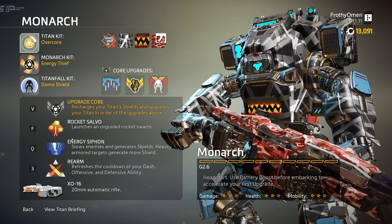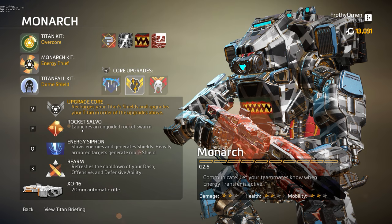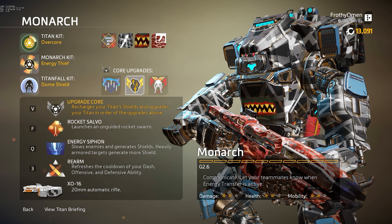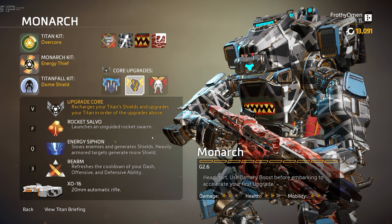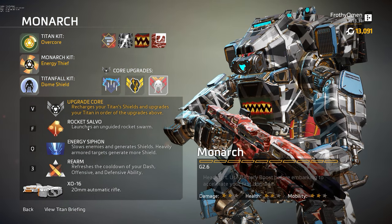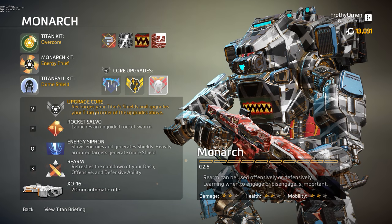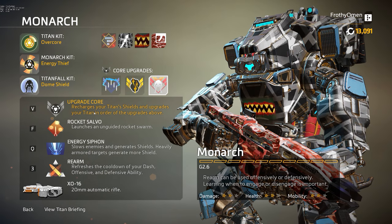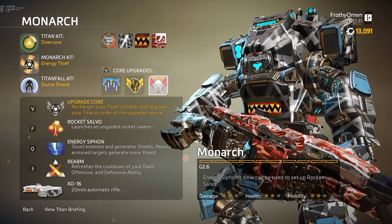The chaining effect kind of sort of can come back with a core upgrade, but we'll talk about that when we get to it. You have Rocket Salvo — just like Rocket Salvo from Titanfall 1. It's an unguided swarm of rockets. By default, it fires five rockets, and if you upgrade it with your upgrade core, it can shoot 10 rockets. And for the third level of your upgrade core, you can make them actually tracking rockets, turning it into the multi-target missile system from Titanfall 1 — a really nice throwback. Your core ability is Upgrade Core. This will recharge your Titan shields whenever you use it, and it'll cause you to upgrade your Titan. So you have level one, level two, and level three upgrades.